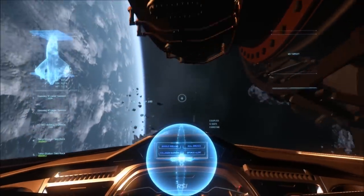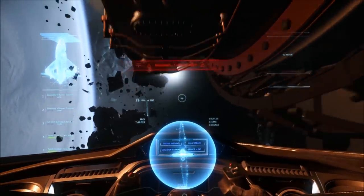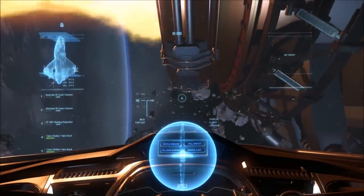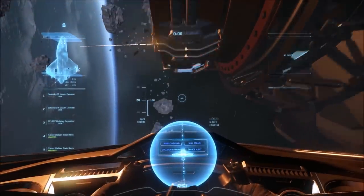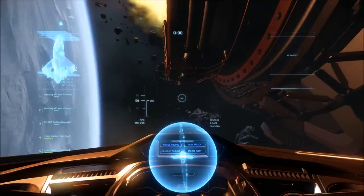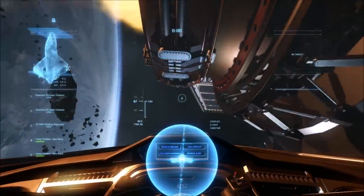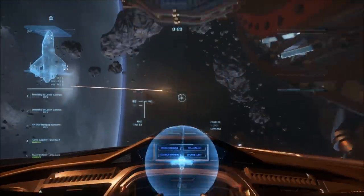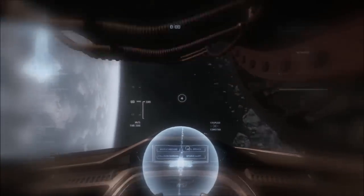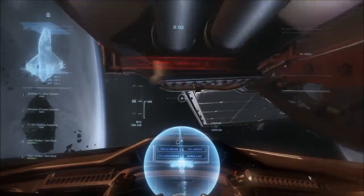I'm going to be taking G-Safe off now. You can see how I can tightly turn around those corners. Depending on which mode you're in, you can effectively fly more like it is in atmosphere. But the downside is that you can pass out the longer you hold the turn from the G's pushing down on your body. Look how tightly I'm making the turns.